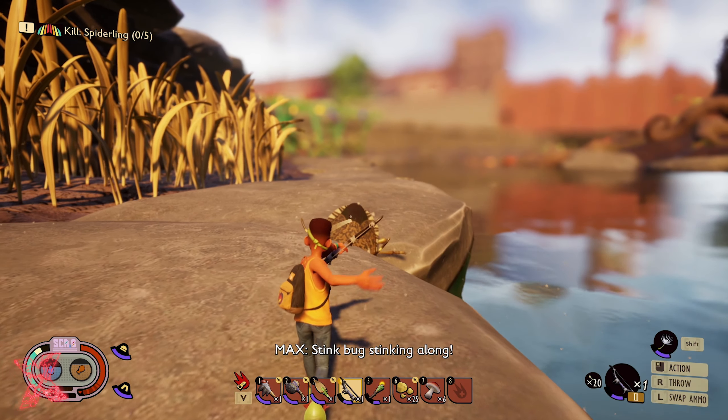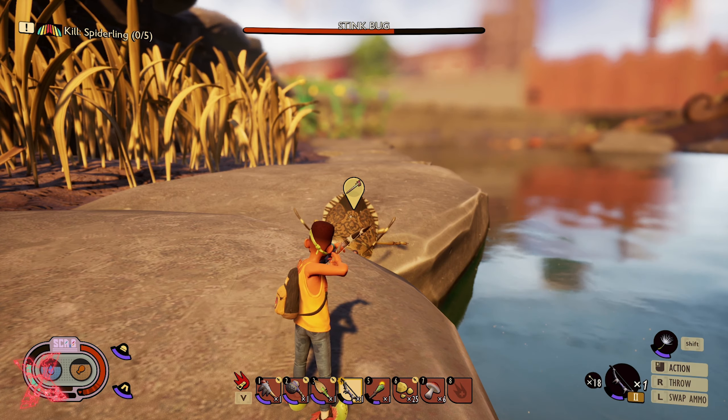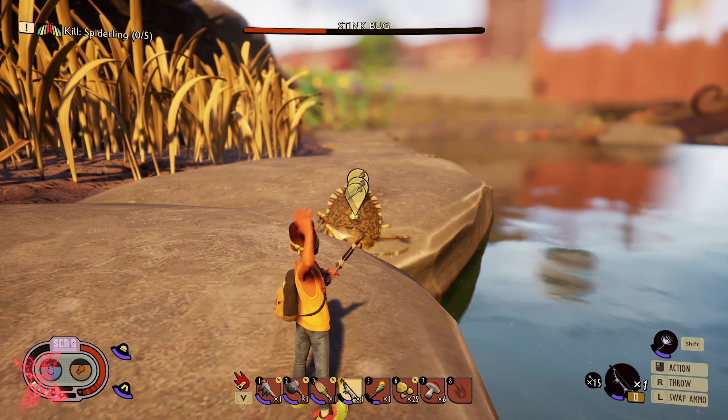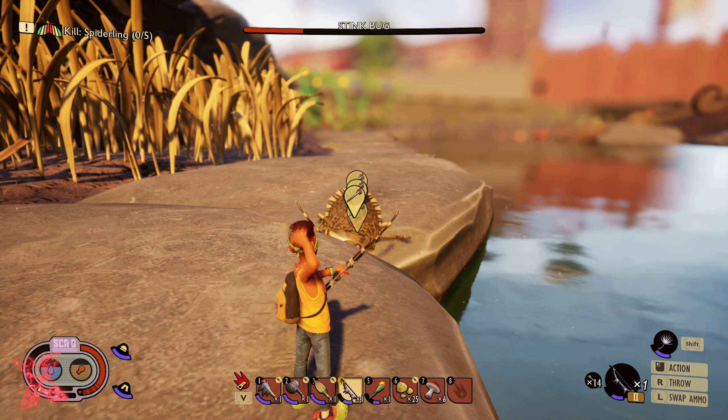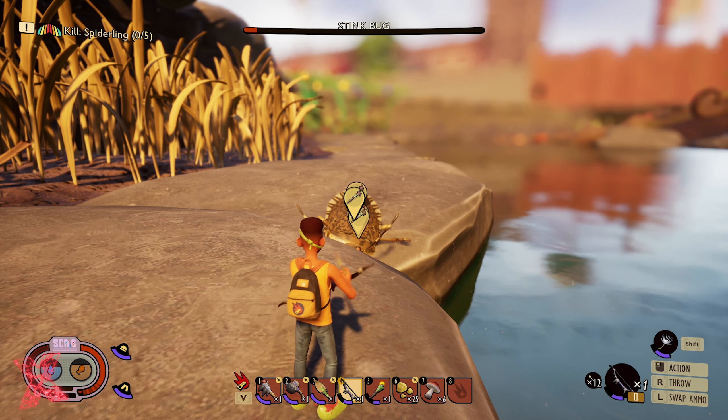He got stuck down there — literally stuck straight away. They can't climb over the rocks. You can get them stuck without even really thinking about it, and then you just sit here and pile them with arrows. I'm using the tier 2 bow, but you can do it with the normal bow if you want.